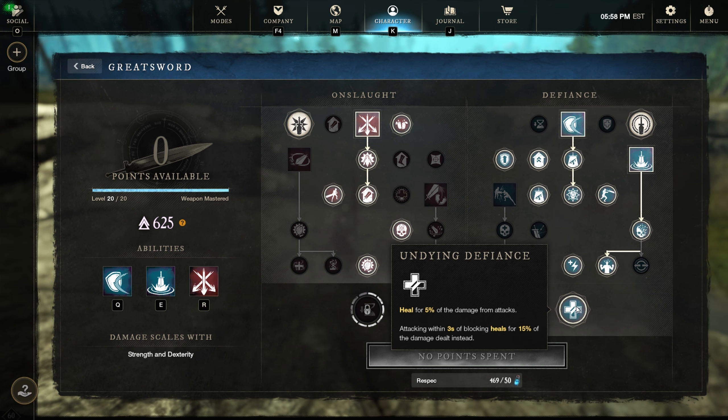I don't recommend this build in a random group finder public match unless you're really experienced and vet the group well. You could also make it more viable and less sketchy by using the same concepts but cranking CON way up to get used to it first.